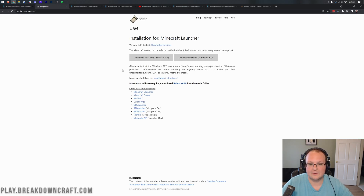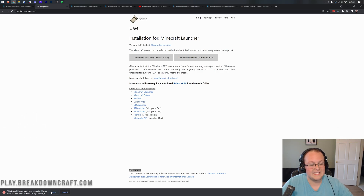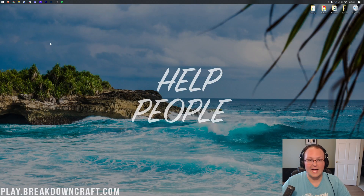That's going to take you to the Fabric download page, where you want to click on the Download Installer button — the Universal Jar installer. That is important for a server. It's then going to try to download, and Chrome may warn you it's dangerous, but it's 100% safe to keep it. On Firefox you may need to save it manually. Minimize your browser and find the file you just downloaded by clicking the Windows icon.